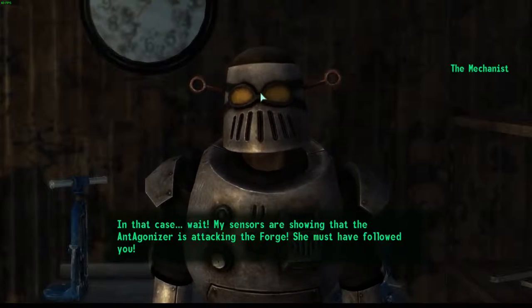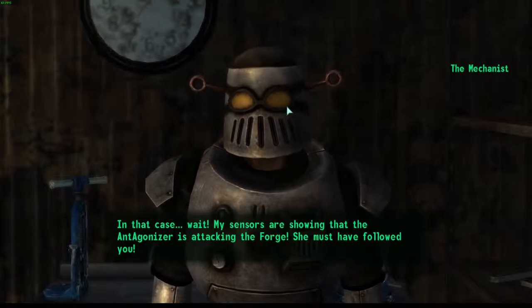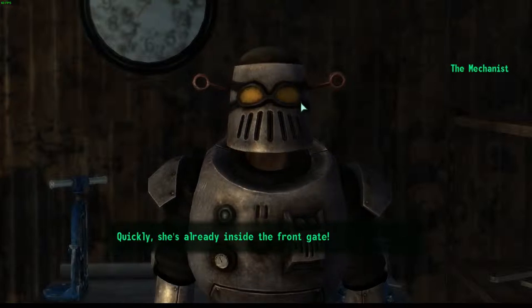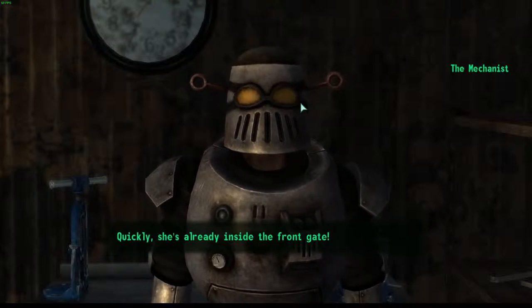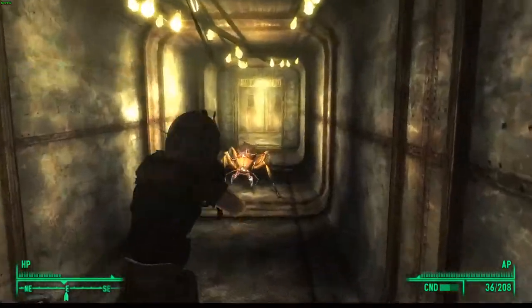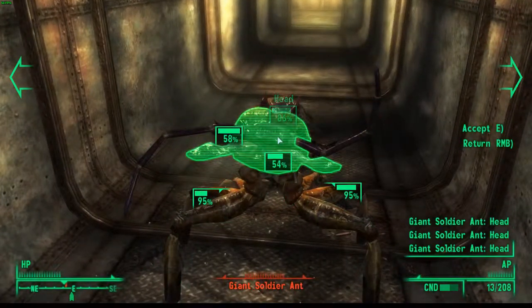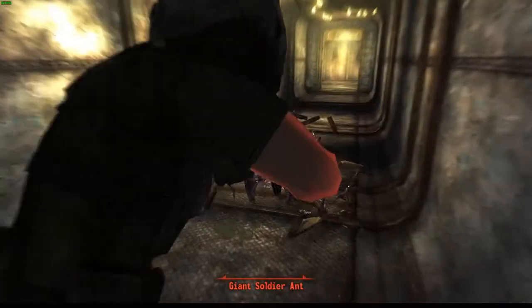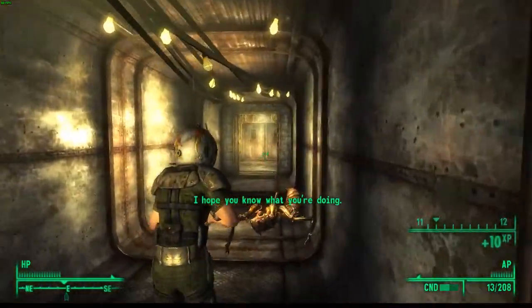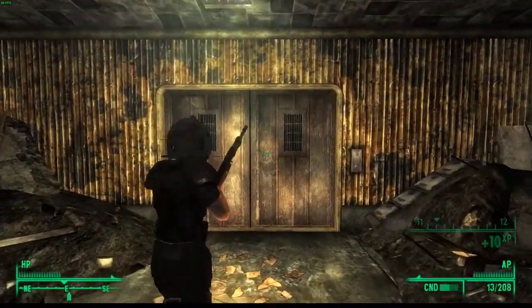Wait — the Mechanist says his sensors are showing that the Antagonizer is attacking the forge. She must have followed you. Quickly, she's already inside the front gate. So we want to go battle the Antagonizer. Keep going straight through this door and outside is going to be the Antagonizer — she's going to fight us.